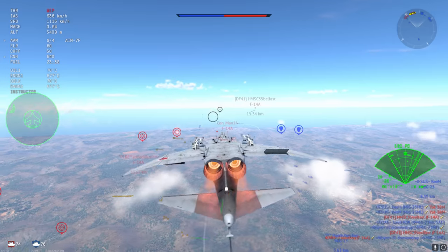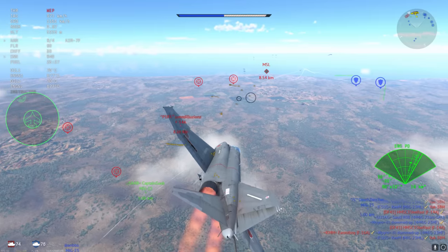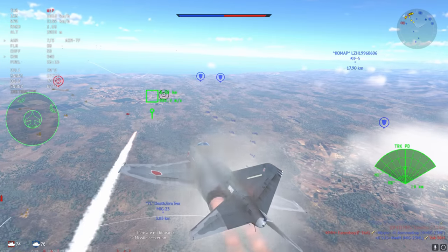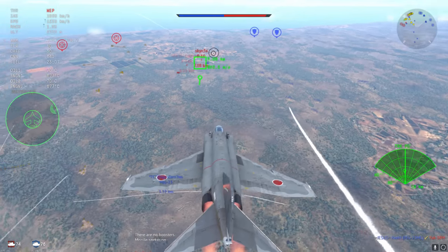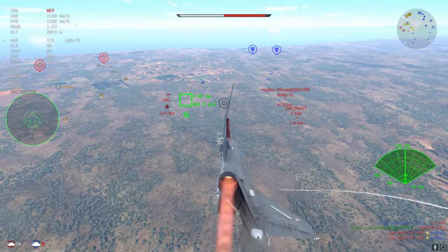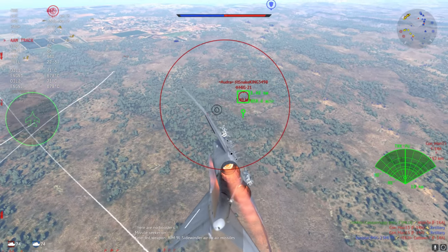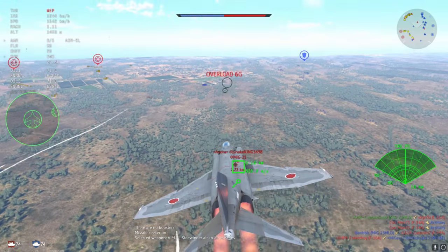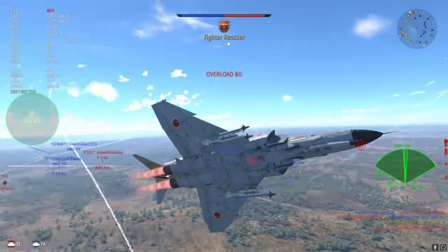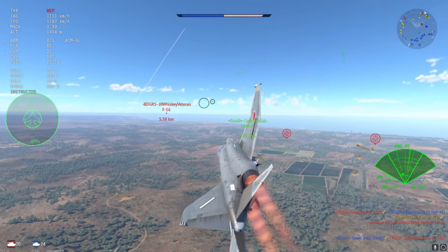We have F-16s, F-14s, and this particular F-14 looks pretty juicy. It looks like the MiG-23 has fired a missile but not for the F-14. I was originally going to go for him but it looks like the F-16 is a juicier target. However, the AIM-7F thinks differently and just does whatever it wants. This is where the AIM-9L comes in handy — if the AIM-9Ls are going to fail me then everything is going to fail me.